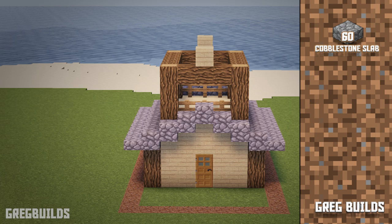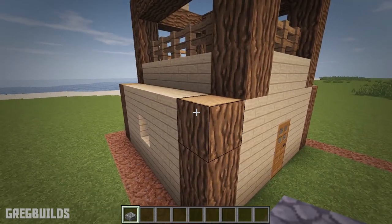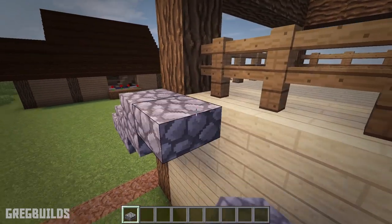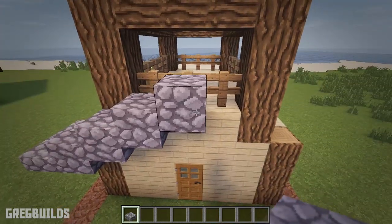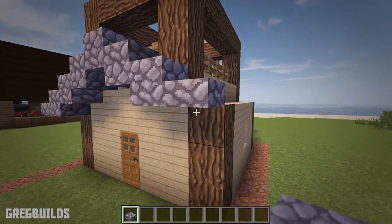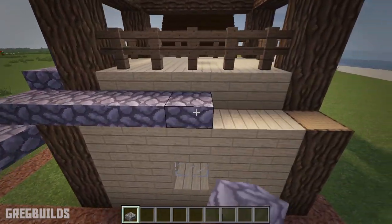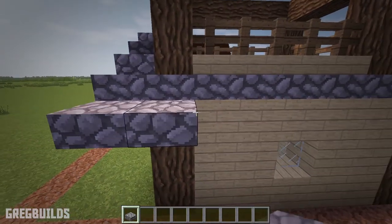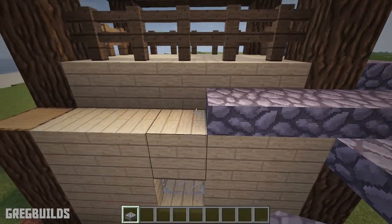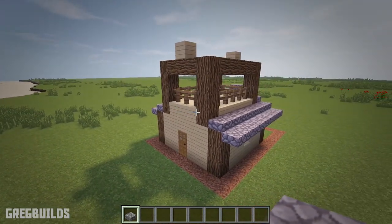Step 3: Next let's add in the first floor roof. We'll need 60 cobblestone slabs. Add a slab at the side of the house. Then make the overhang in the front by adding a slab to the side of the previous one and then adding one more on top. Continue this pattern up until you are lined up with the doors. Then once lined up with the door, create this pattern except make it on a decline. Then extend the two side rows to the back, and repeat on the other side. Then make the overhang for the back side of the house — this overhang will be exactly the same as the front.